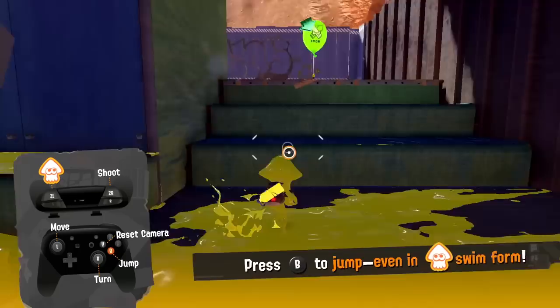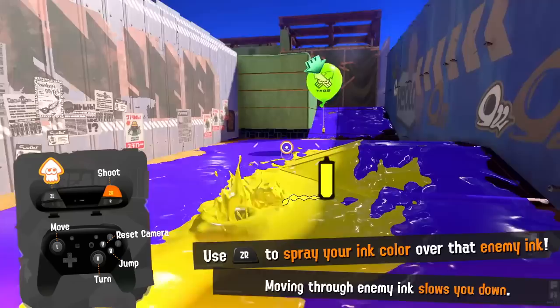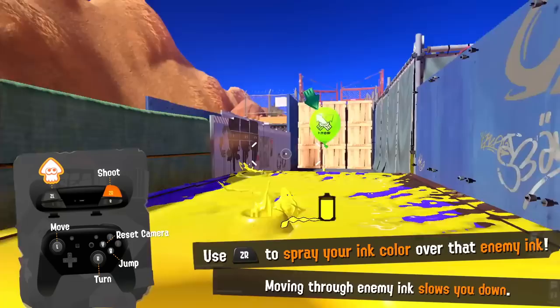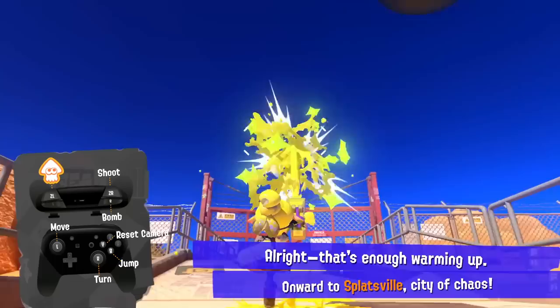Press B to jump, even in swim form, and we can go through these little crates when we're in swim form. Use ZR to spray your ink color over enemy ink — moving through enemy ink slows you down, so we definitely want to make it our turf. That's what this game is all about: making our turf all over the floor. And then we bust through boxes by throwing a bomb. This is a new move — hold B and release for a squid surge, which is pretty cool. Onward to Splatsville, city of chaos!